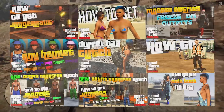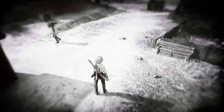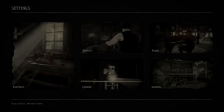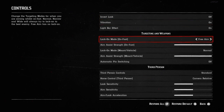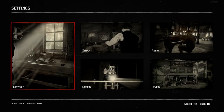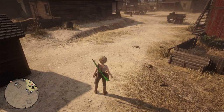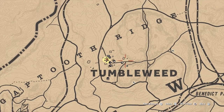Let's get straight into this video. Once you load in, you want to pause it, go to Settings, then Controls, and change the lock-on mode to Free Aim.